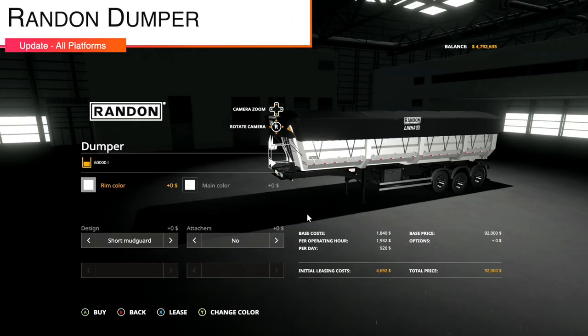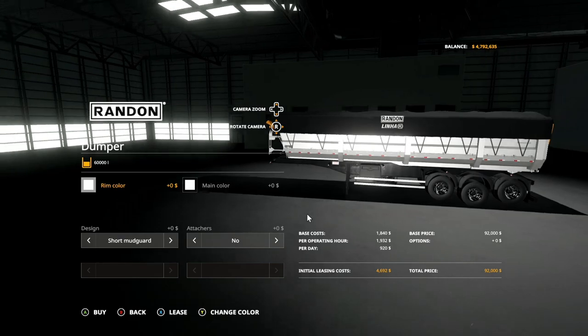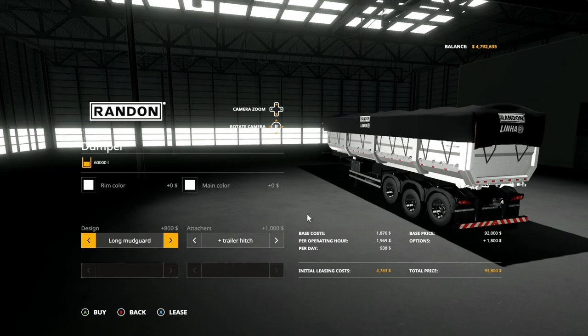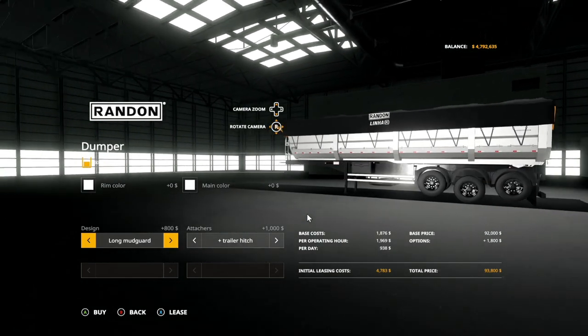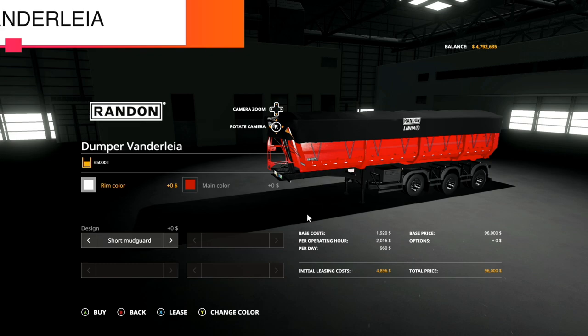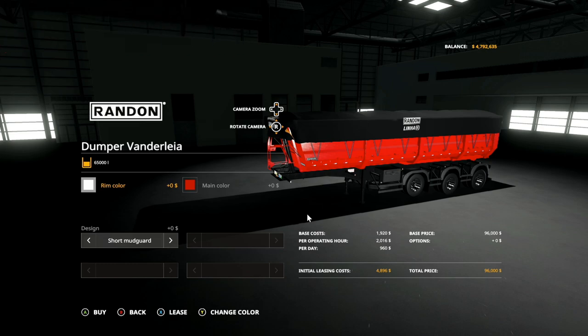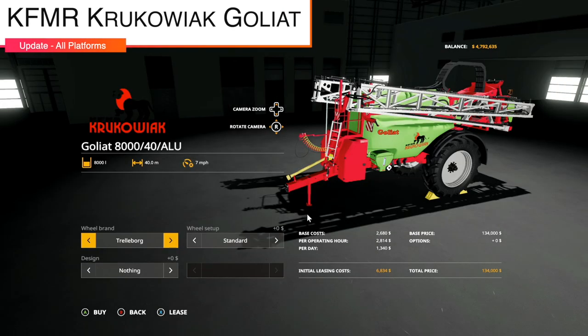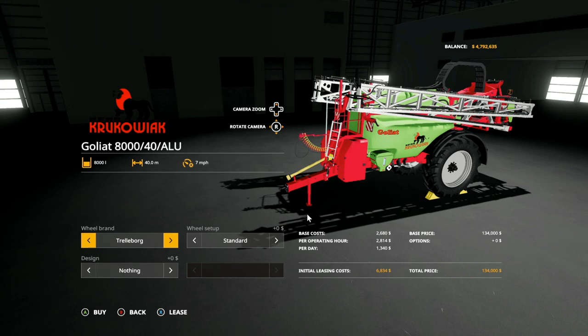We got an update to the Random Dumper, version 1.0.2: folded canvas, new wheels, and fixed the discharge effect. Attachers, short and long — all good to go with some nice new wheels. In addition, from the same modder, we have an update to the Random Vandelier Dumper, version 1.001: cover added and fixed the discharge effect. Next up is an update to the KFMR Krugelway Galat 8040 ALU, version 1.002: fixed the PTO, fixed the LED lighting, spray tanks added for PC/Mac, and added console versions without manure system support.